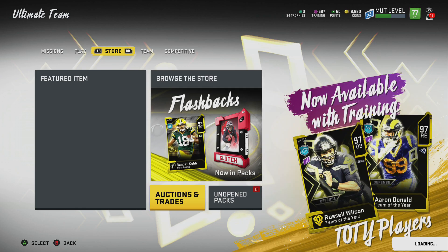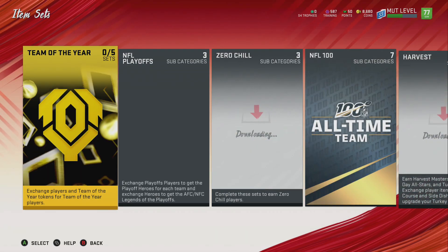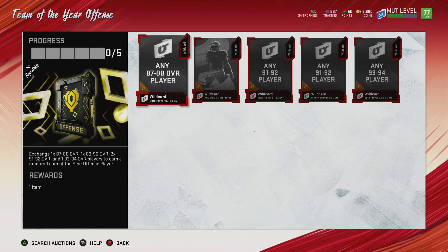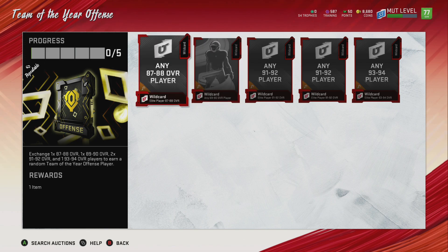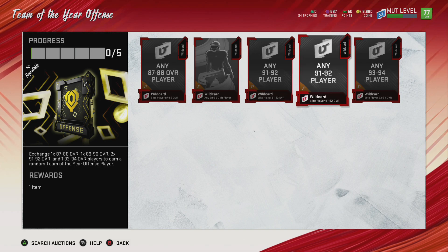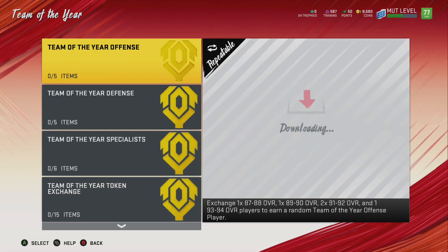The playoff sets have been just absolutely awful since playoff players only go for that much. But we do have Team of the Year sets. First off, we have a Team of the Year set for offense and defense. If you complete this, you earn a random Team of the Year offensive player. It goes from 87 to 89, 88 to 90, 91 to 92, and 93 to 94, and you receive back a random offensive player.